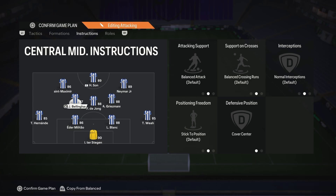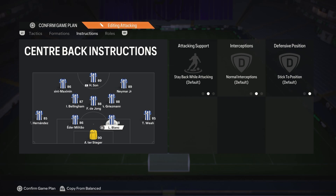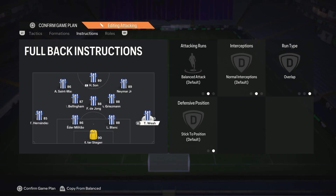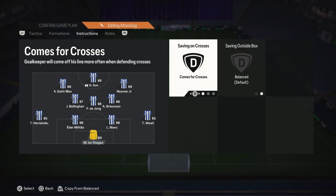Doing these tactics fixes the problem with a 4-3-2-1 sometimes being exposed on the wings. The left back you're going to have on stay back while attacking. If you want to do this the other way around you would put him on balance and overlap, like we have here with Weah - he's a very good card, actually very underrated. Center backs I don't do anything to them. And then goalkeeper you can put him on comes for crosses, but I tend to just leave mine on balance as I don't trust the AI to make the right judgments.